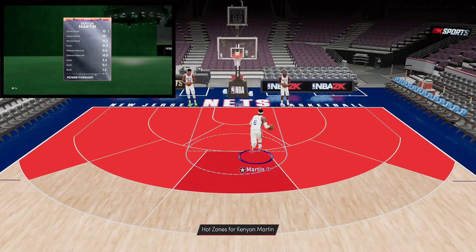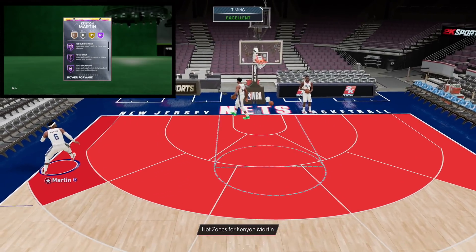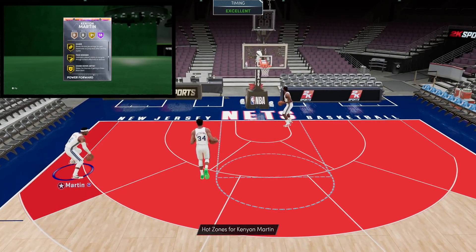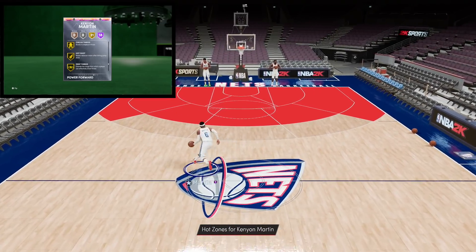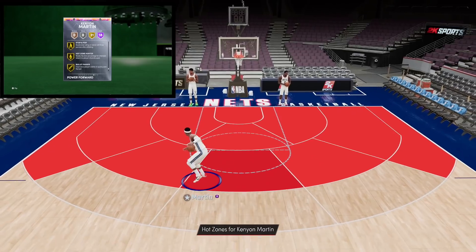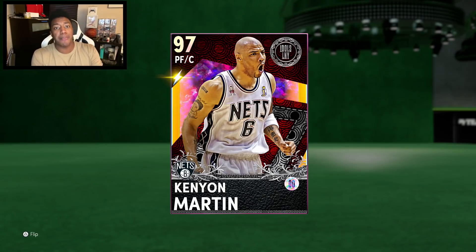That is definitely more than enough to play defense. Now the badges: he's got 18 Hall of Fame badges and 31 gold. Specific important badges added were Lob City Finisher, Clamps, Interceptor, and Pogo Stick. For gold badges, on current gen he got Range Extender, while on next gen he got both Circus 3s and Deep 3s — which is really the big thing on a card, because with EVO cards you can't add extra badges. He's lacking some badges like Green Machine, but honestly this card already looks like one of the best power forward/center options in the game.